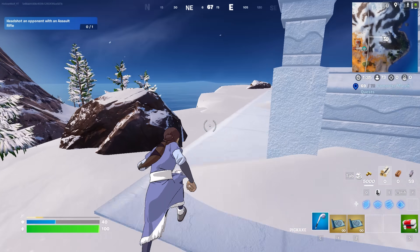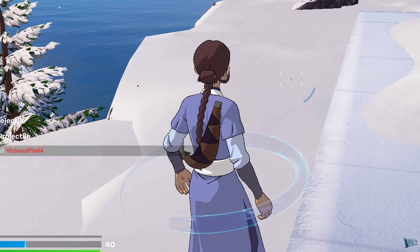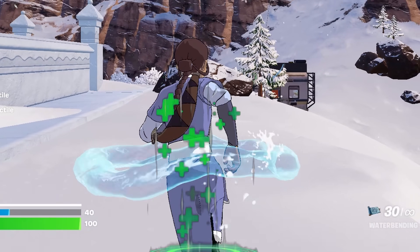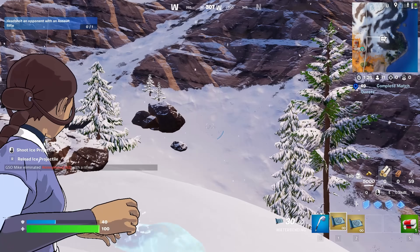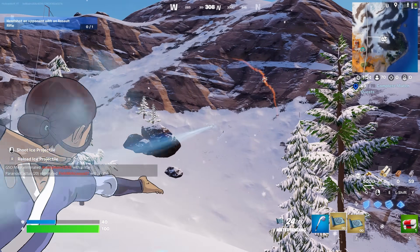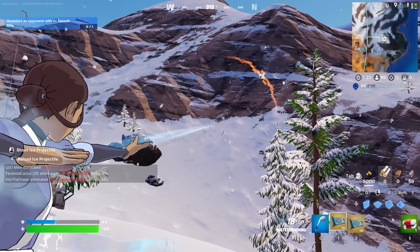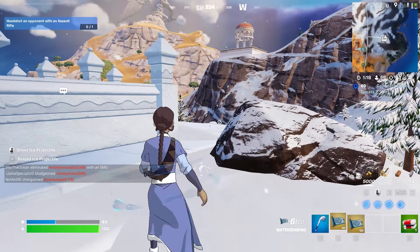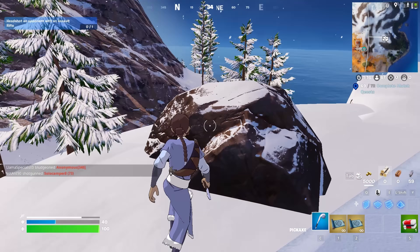Let me show off this mythic a little bit. When you pull it out, this is the animation, and it actually looks sick. This will heal you when you're in water. When you aim in and shoot, it shoots ice crystals. There's a bar and you can reload it. These ice crystals actually do a lot of damage, including to builds.